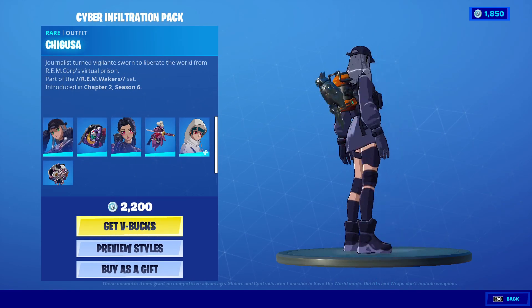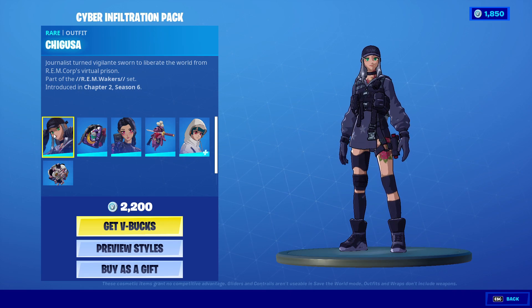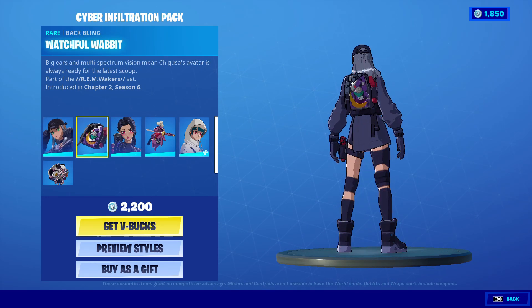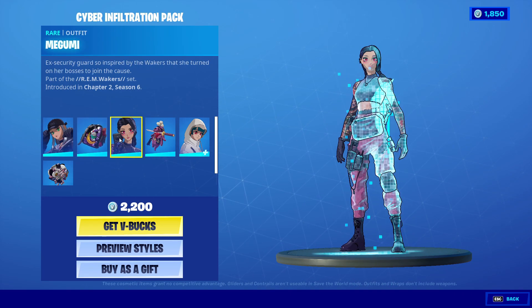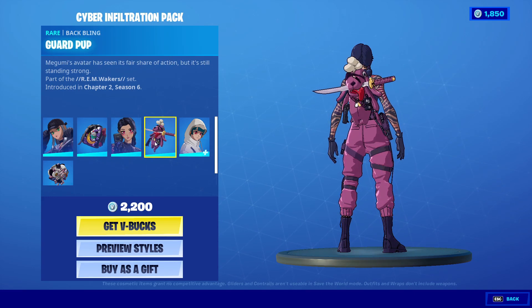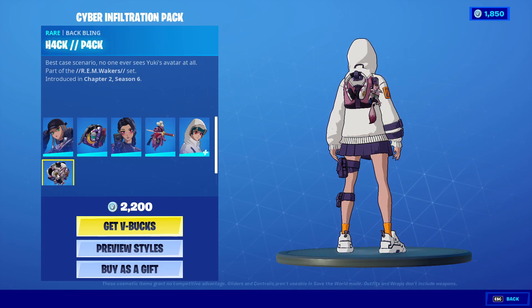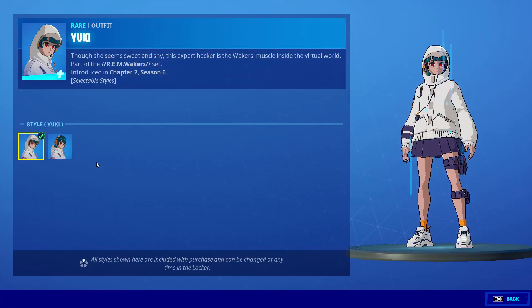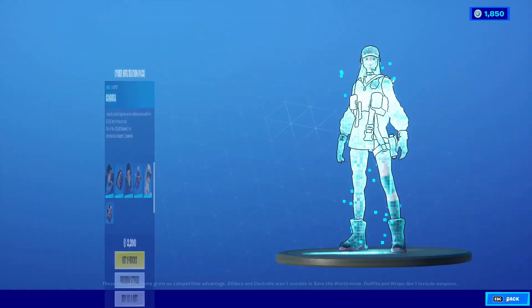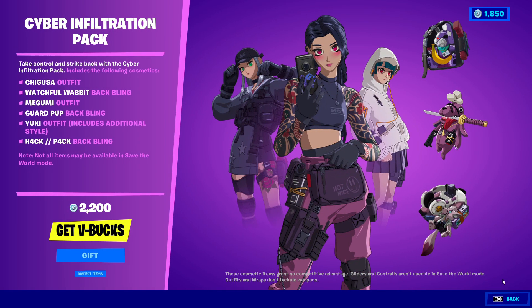It looks like animation cartoon characters. The first one is Chigosa with the back bling Watchful Wabbits, then we got Megomi with the back bling Guard Pop, and we also got Yuki with the back bling Hack Pack. The styles look really cool — it's like an animation sort of design, which looks really nice.